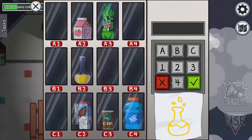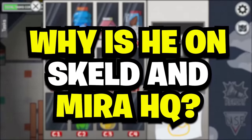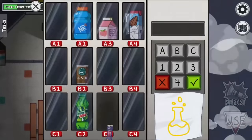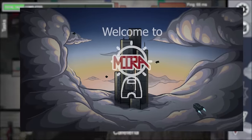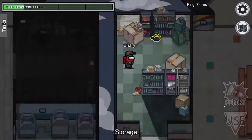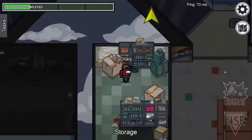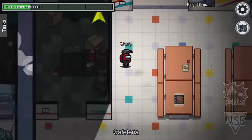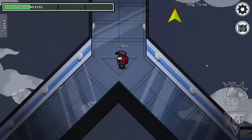Another question you may be asking: why is he on Skeld and Mira HQ? One thing that Skeld and Mira HQ share in common is that they're both spaceships. Mira HQ is found on the surface, and Skeld is found out in space. I believe Ivan is preventing the crewmates from colonizing other planets, which is most likely the reason we're going to be receiving the airship map. Polis is the only map found on a planet.